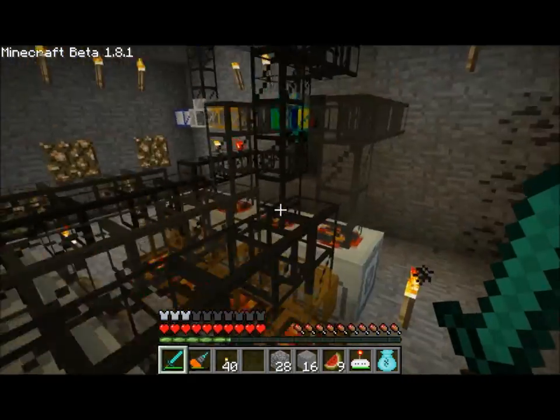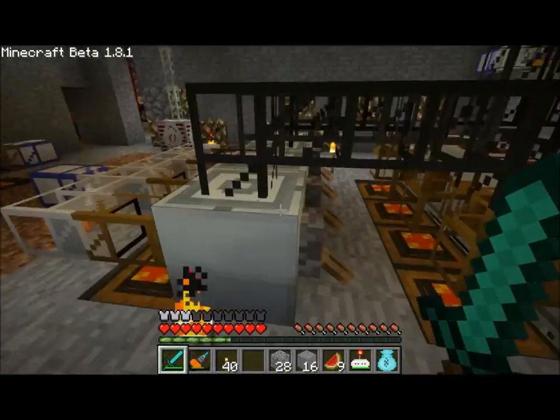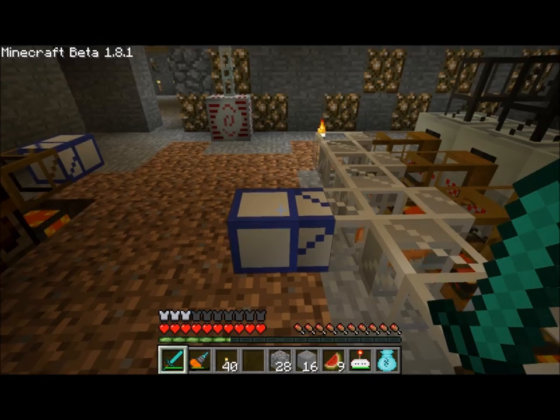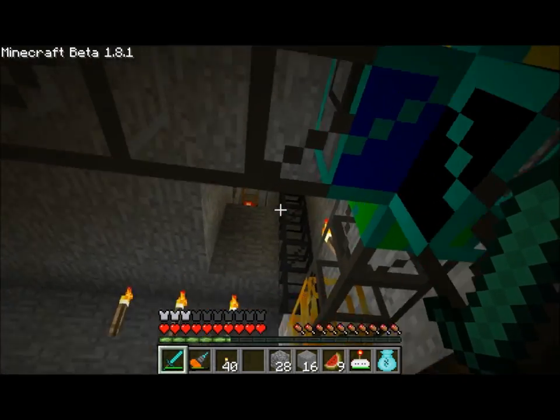The coal, copper, tin, gold, and iron are all macerated, cooked into bars, and then sent out to my Frequency 3 teleport pipe, which actually just sends it back up into my workshop, which I'll show you in a moment.